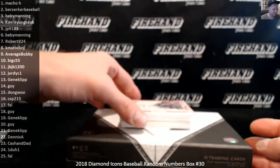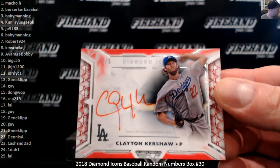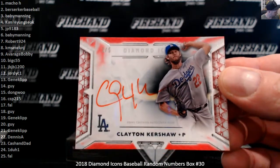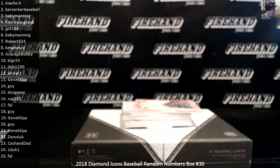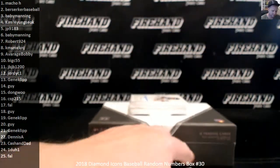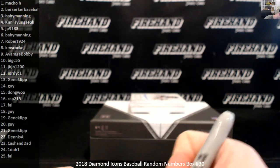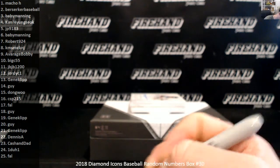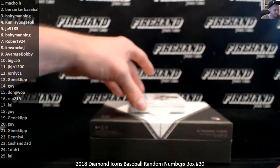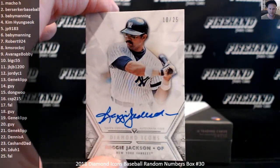First up, Cursed Doggy Dog, number two out of five, going to Berserker Baseball. Next up, Reggie Jackson, ten of twenty-five. Big C, fifty-five in the tenth spot.